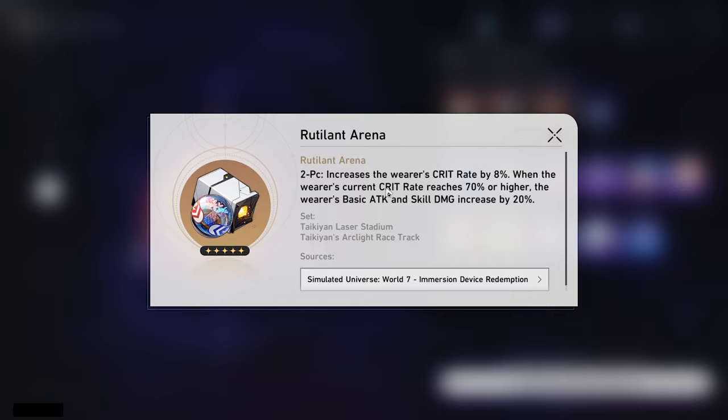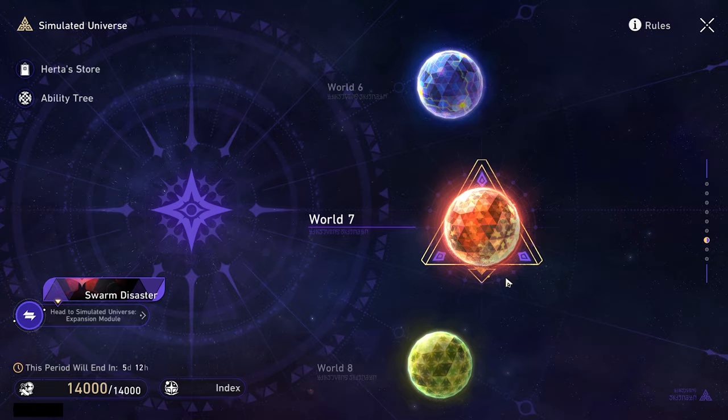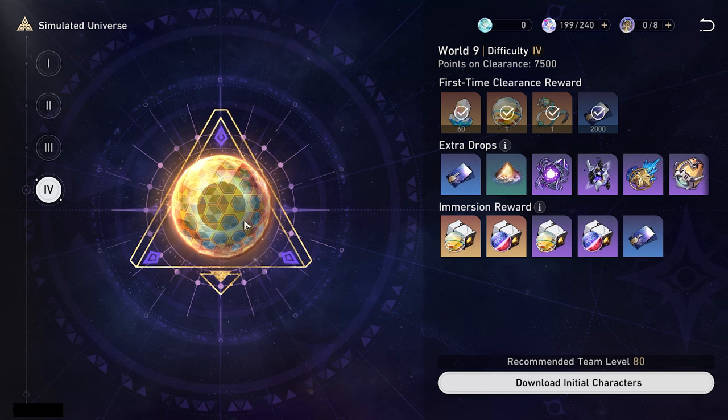World 7 is another fantastic option because you do have Rutilant Arena, which is great for anyone doing basic attack or skill damage mainly. And then Broken Keel is practically best in slot for almost every sustain character. And even if it isn't, it's one of the best options you can use because it's just giving everyone free crit damage and also providing some effect res to make the actual effect easier to get. So look at what you need and that's how you prioritize it.